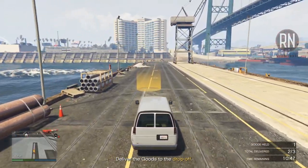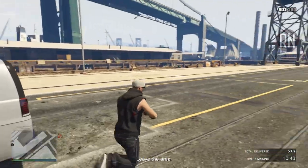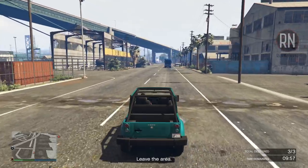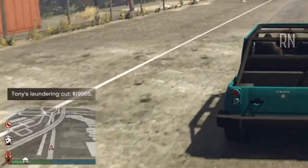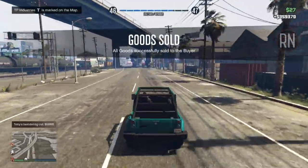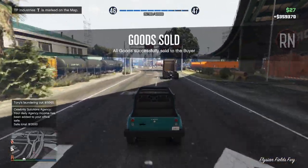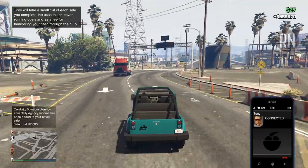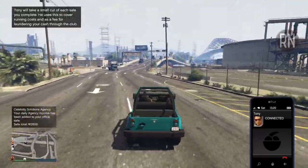When you arrive at the destination, you'll either finish up and get paid straight away, or you'll sometimes have to leave the area before the payment will process. Once it does, you'll notice in the bottom left-hand corner of the screen that Tony has deducted a 10% laundering fee.